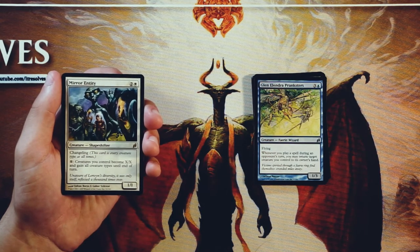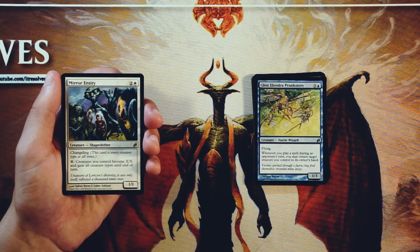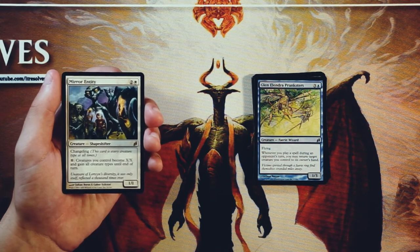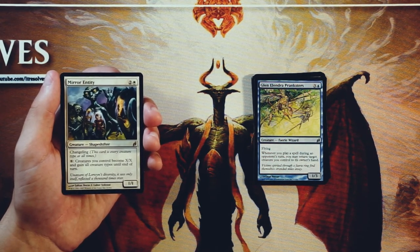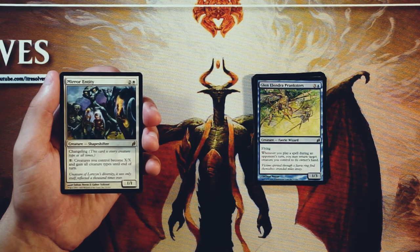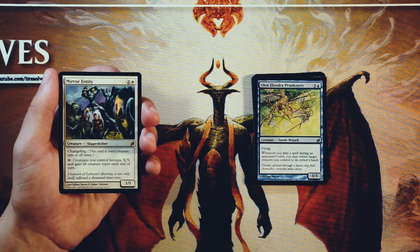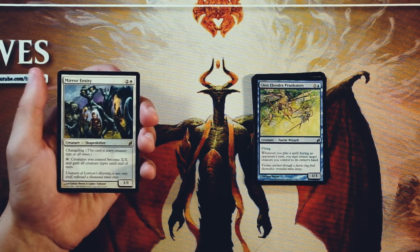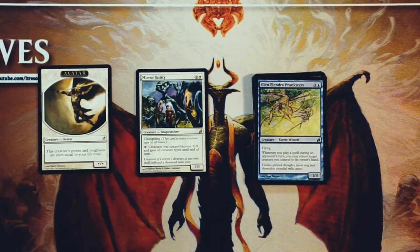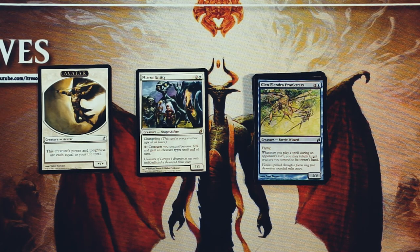Mirror Entity is a 1/1 for two and a white. It's a changeling, so it's every card type — it's a fairy, it's a giant, it's everything. You can pay X and creatures you control become X/X and gain all creature types until end of turn. So what you can do is flood the board, play this, pay X — which you can do right away because you don't have to tap this — and then just swing in for the win. Lots of powerful synergy stuff there, and it just fits into any archetype if you're going tribal, which you tend to do in this set. It just makes it so, so easy. So Mirror Entity — and then of course our beautiful Avatar token. Definitely Mirror Entity is the pick for me. Feel free to let me know in the comments if you disagree, but I think that's a pretty easy first pick.